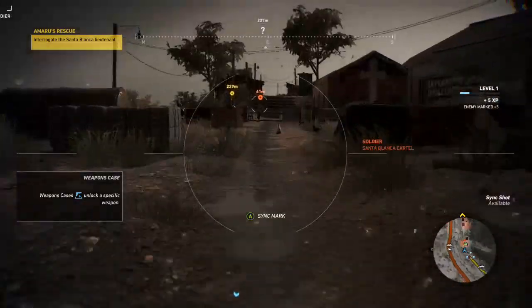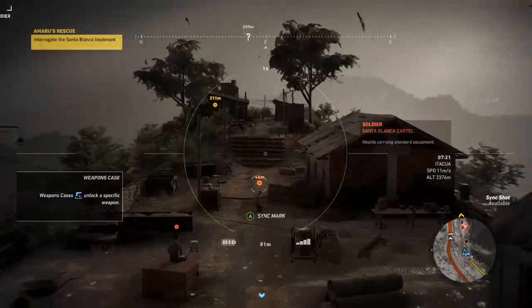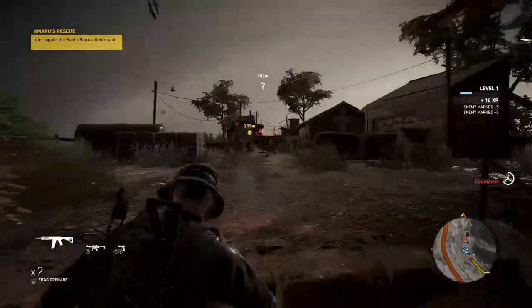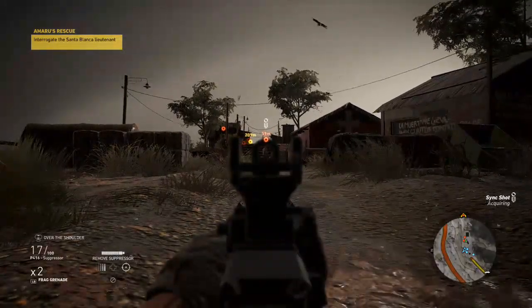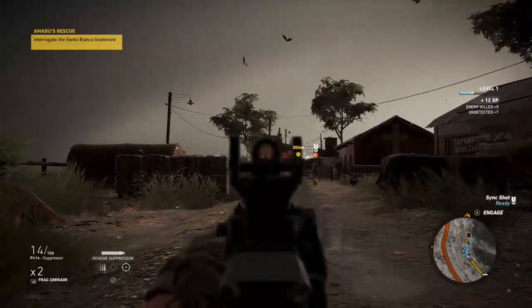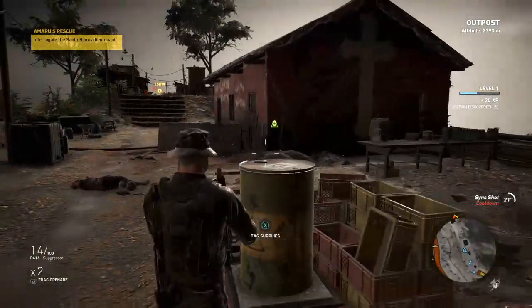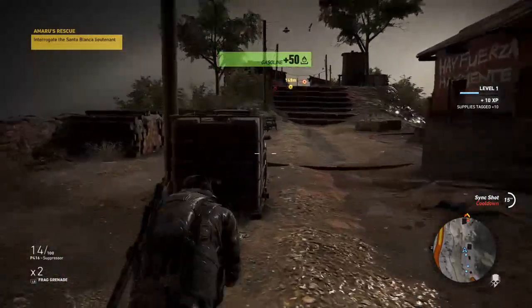Spotted one with submachine guns. Let's pull out the drone here. We got a target there, a target there, some supplies there, another target there. Press A to mark a target. Now as I shoot this guy they will take out that other guy. Tag the supplies.